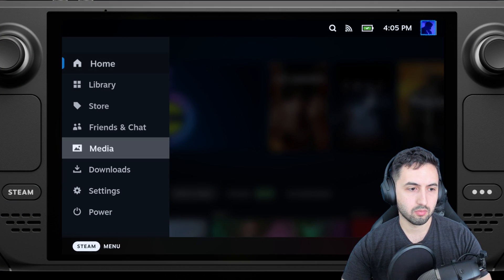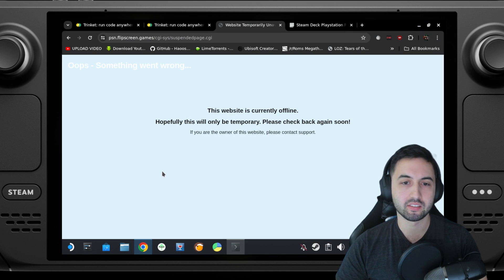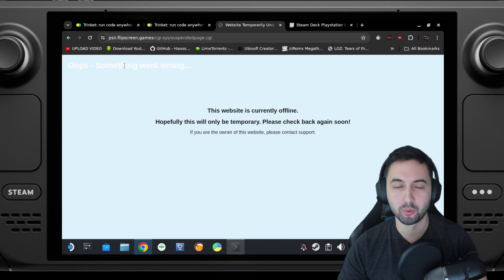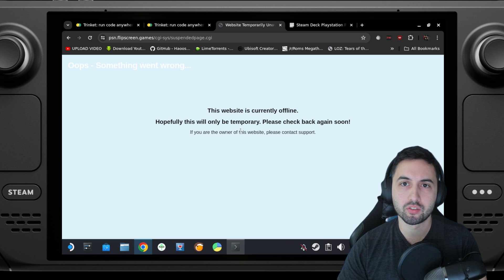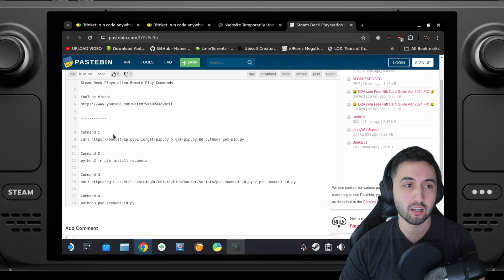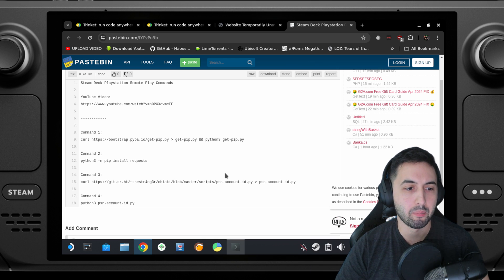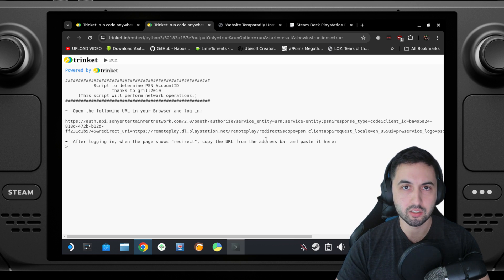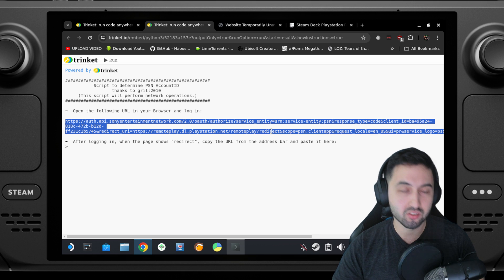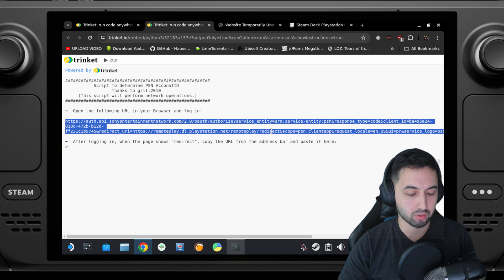Press the Steam button, Power, and go to the Desktop. You'll also need your PSN account ID in Base64. There was a website where you just put your PlayStation Network name, but it's down, so there are two other ways to do it. One is the manual way — I'll leave the link in the description — where you log in with your account and use a Python command to get it. Or you can do it the easier way with another site. If you don't trust that one, use the manual one I left in the description.